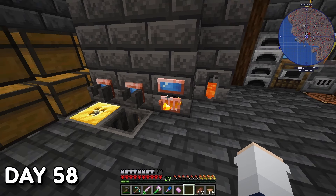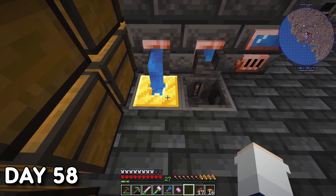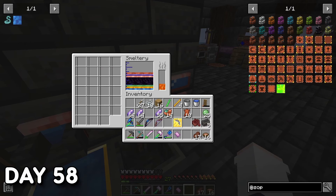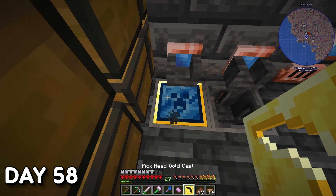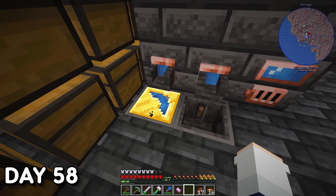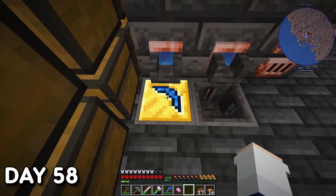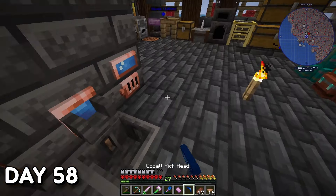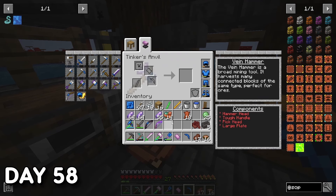Day 58. I started working towards my next broad tool — my favourite design-wise — the Vein Hammer. The Vein Hammer is similar to the Sledgehammer but specifically mines the vein of the block you're currently mining. If you use it on anything other than ore it mines in a certain radius and stops there. With ores, if they're connected it mines the connected ore blocks specifically. I also started working towards the last and final broad tool available within Tinkers, but I kept that a secret.